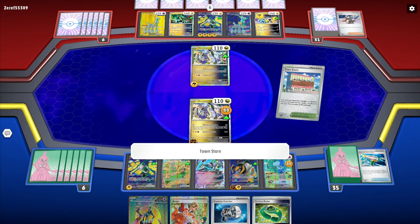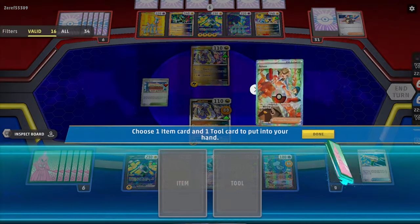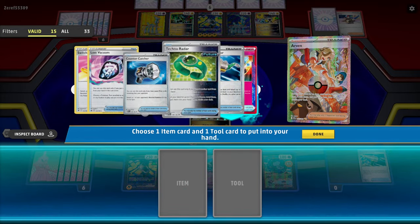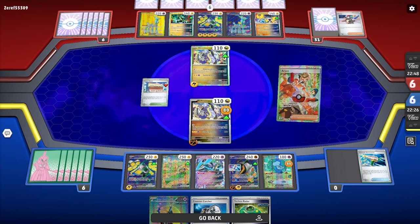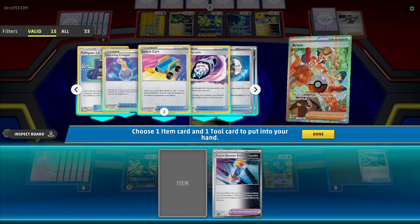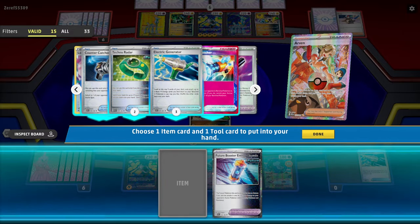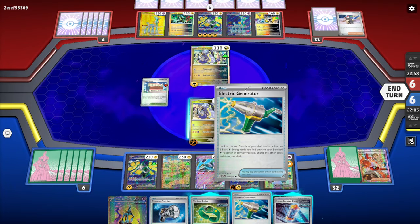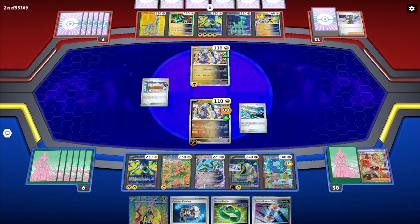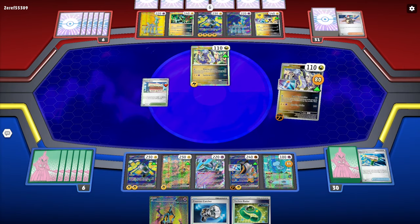Iron Boulder will come in clutch against that Iron Hands EX — I know what we've got to do to win. I'll play Town Store and get the Energy Capsule to place on Iron Boulder for later. We already have a Counter Catcher. I'll grab an Electric Generator with Arvin — we get two energies, placing them on Iron Hands EX, then play the Future Energy Capsule on Miradon.